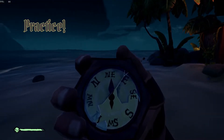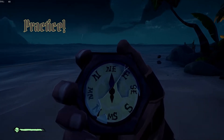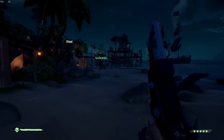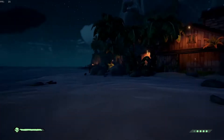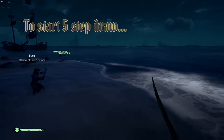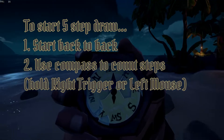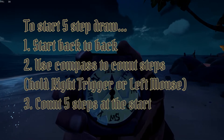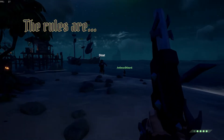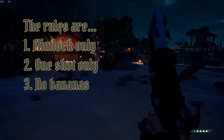My last bit of advice is to practice. It can be difficult to do so as there is no friendly fire mode, but if you come across another crew and form an alliance, this will give you ample opportunity to practice. My crew and I like to do a five-step draw game. To play, start back to back, then pull out your compass to count steps, count five steps initiated by someone else with gunfire. The rules are: one flintlock only, one shot only, and no bananas.